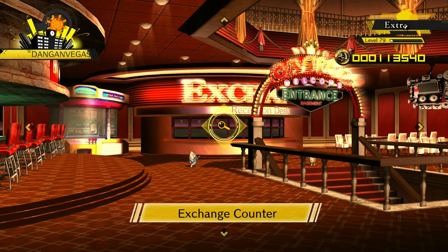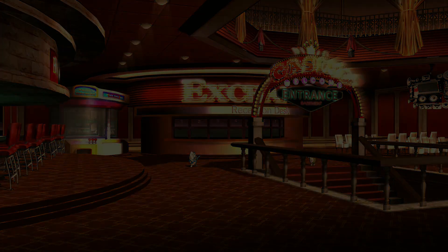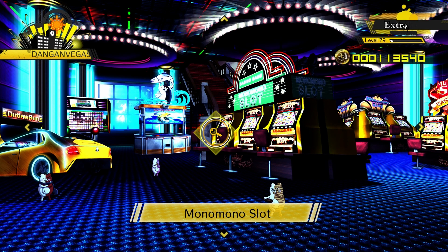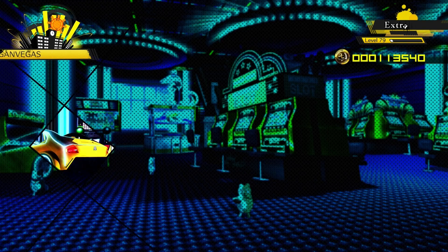It took my coins down from around $975 to $690, so that's good. Now we're going to go to the casino before we move on to elements of the post-game, because there's still stuff we have to do. The first thing I want to do is — you'll see that I have 113,540 casino coins — I want to change that into maybe somewhere around $500 to $600,000, and the way I'm going to do that is play Outlaw Run over and over again.